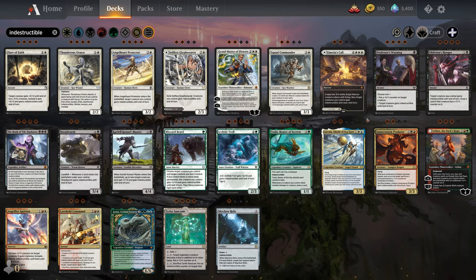Now we get into Midnight Hunt — the new recent stuff. The first one is Coven. Coven basically says if you have three or more creatures with different powers on the battlefield, you get to take advantage of an effect. So Dual Craft Trainer — at the beginning of combat on your turn, if you control three or more creatures with different powers, target creature you control gains Double Strike until end of turn. Sigarda — whenever she attacks, if you control three or more creatures with different powers, look at the top five cards of your library, reveal a human, and put it into your hand. That's Coven — it cares about having three creatures with different powers.